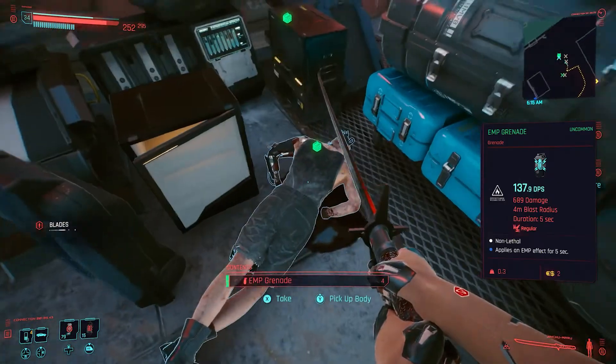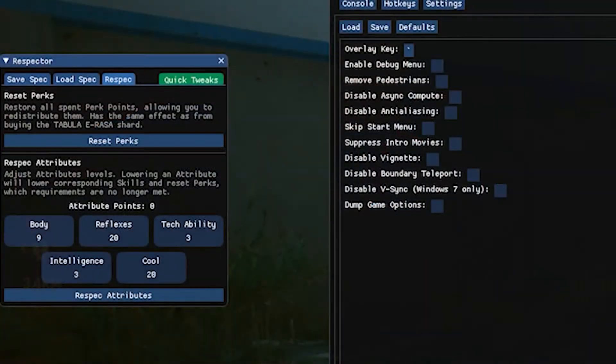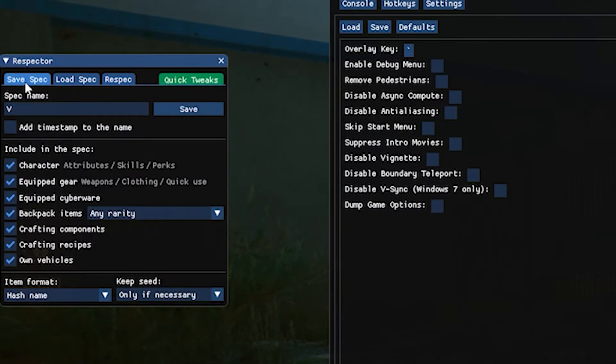What's more interesting about this mod is that you can actually save the different builds you create and load them up on the fly. This lets you try out a bunch of different builds. It also, more interestingly, lets you transfer a build into a new game, which is more or less new game plus.